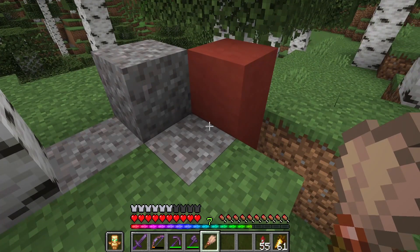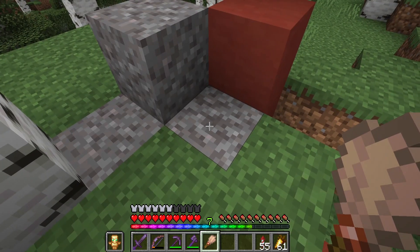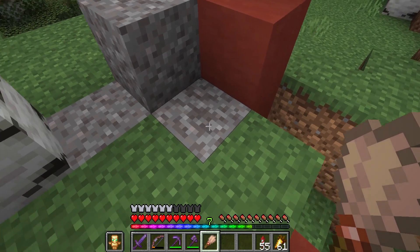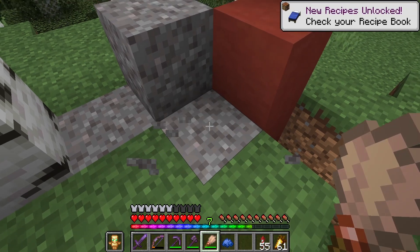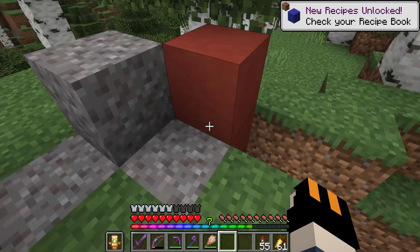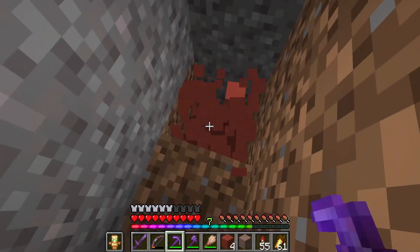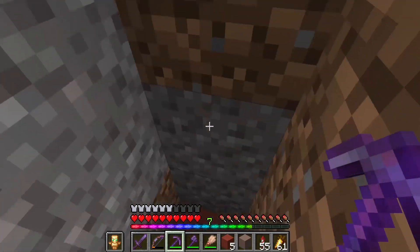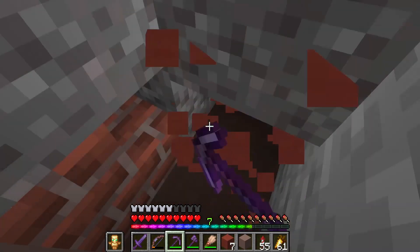We now have a new tool called a brush, and I've been out searching for structures called trail ruins. Inside them you can find templates as well as really nice structures — this is part of the archaeology feature of the update. I suspect this is suspicious gravel, so I'm going to use the brush and see what happens. We got a blue dye — not the most exciting, but we're going to go through and see what we can find. These structures can be very large so we need to be careful not to destroy any suspicious gravel.